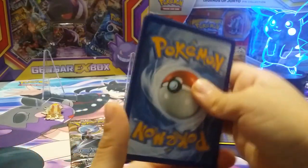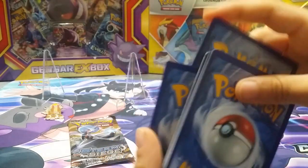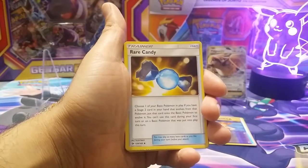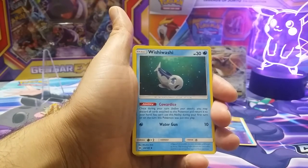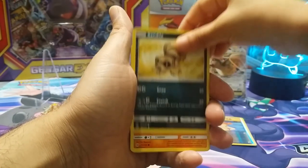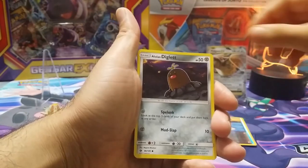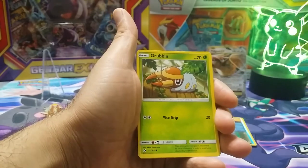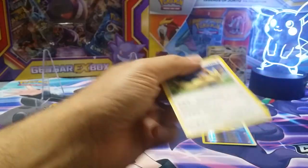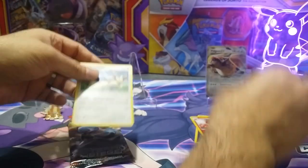Sun and Moon Base Pack — I think it's four to the front. So we have Energy, Rare Candy, Bewear, Sandile, Crabrawler, Drowzee, Alolan Diglett, Grubbin, Reverse Holo Incineroar, and a Stoutland. Put that there for your rare. Very nice.